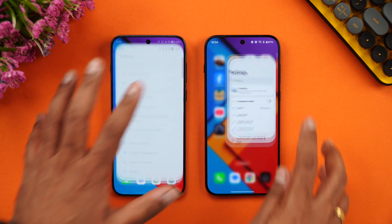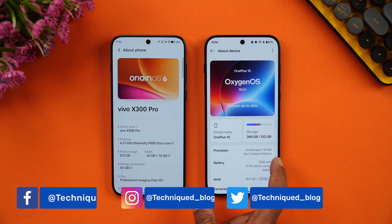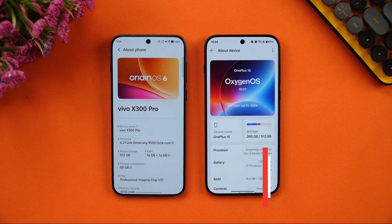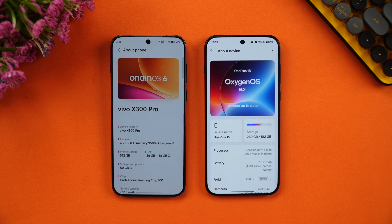Let's go to 'About Phone' on both devices. You can see the Vivo X300 Pro running the Dimensity 9500, while the OnePlus 15 runs the Snapdragon 8 Elite Gen 5. Both have 16GB of LPDDR5X RAM, UFS 4.1 storage, and Android 16 out of the box. The differentiating aspect is the OS: OriginOS 16 versus OxygenOS 16.